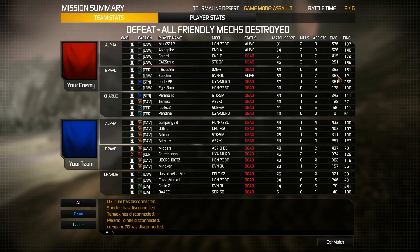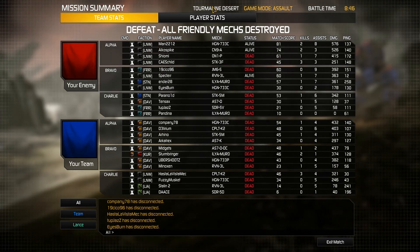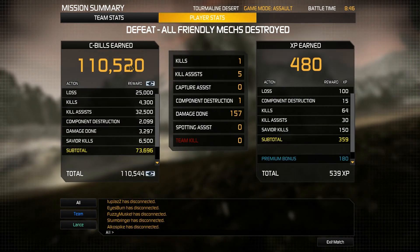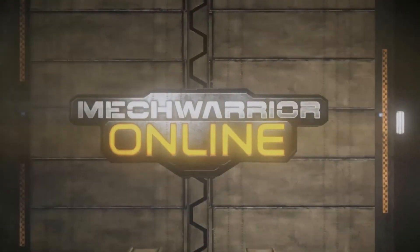So, Raven 3L there — he ended up getting a pretty good amount of damage. We did not do well ourselves, just did very poorly. But that is what it is, and that will be drop number 9. I'll catch you guys next time, thank you all for watching. If you enjoyed this video and would like to see more like it, be sure to subscribe. If you could take a second to hit that like button, that always helps. I'll catch you next time, MechWarriors. Minoxin out.